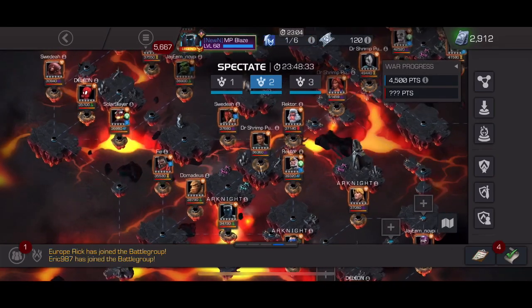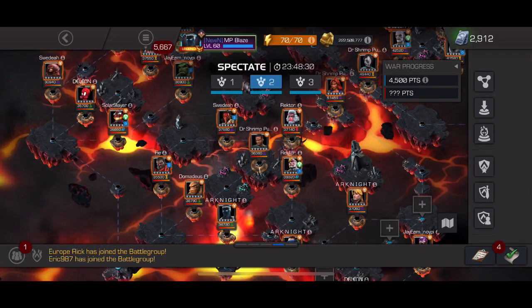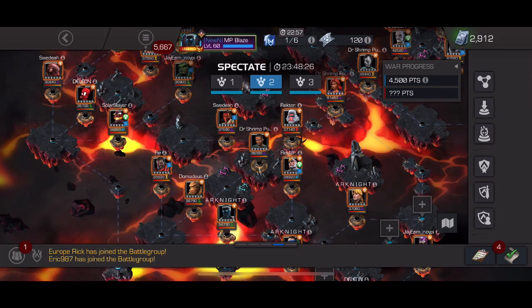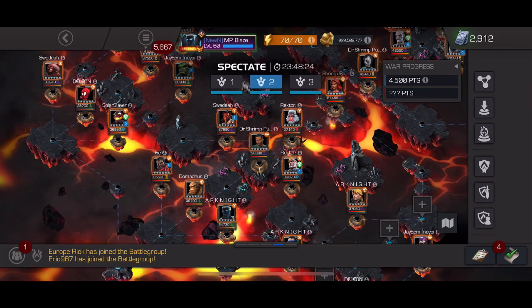Bring a Mordo counter or Son of Asgard counter like Killmonger, Falcon, Doom — anyone really — for Mordo. Path six — nothing special. For Mr. Negative, bring Kingpin, Fury, Falcon, or Mole Man. For Shang-Chi, just play smart.